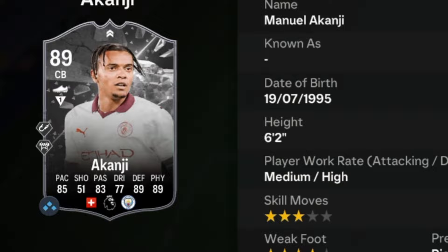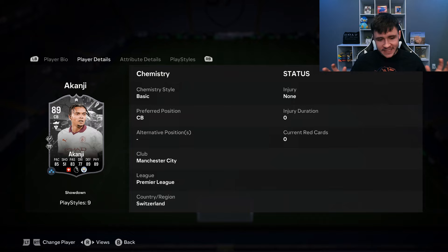Akanji is an 89-rated card. He has medium-high work rates, right-footed with three-star skill moves and four-star weak foot. We don't see any versatility with the card as he can only play the center back position. But honestly, I think that this is going to be one of the most OP center backs in the game.